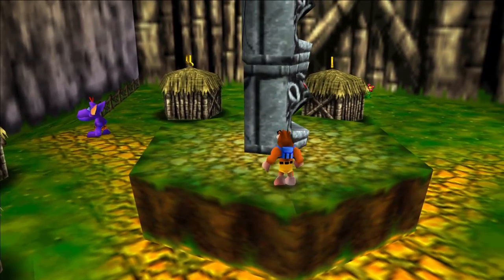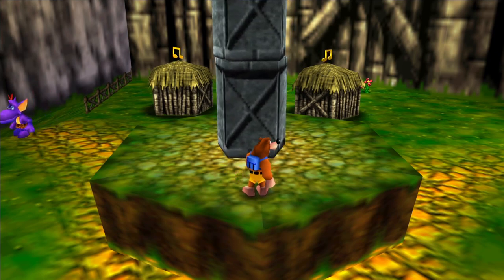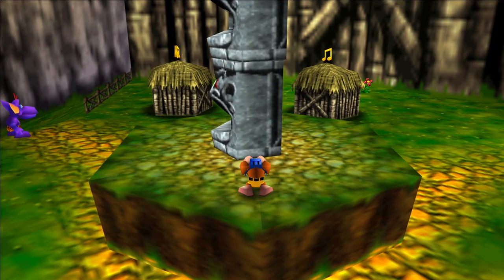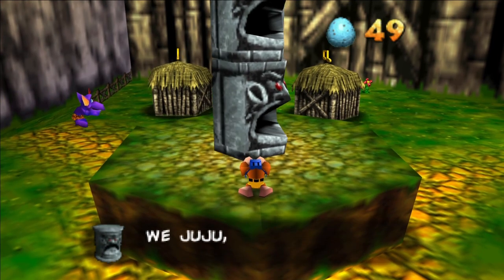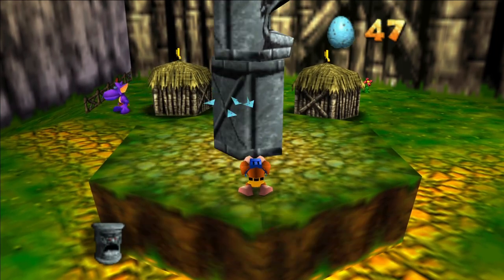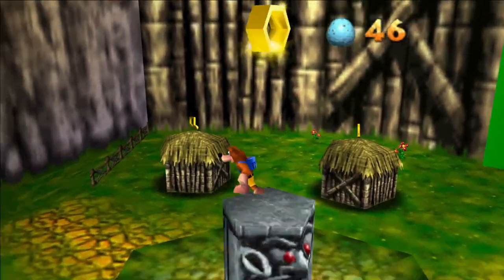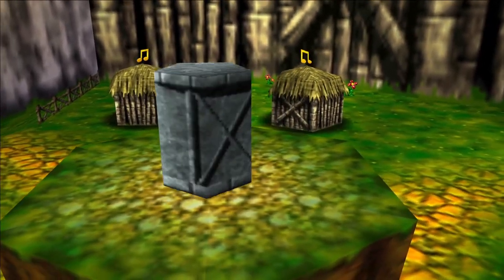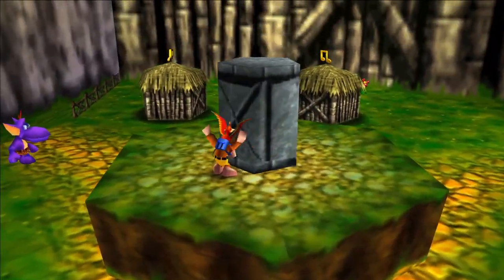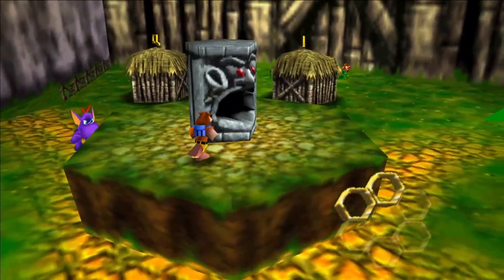The second honeycomb piece is going to be where these totems are. You need Kazooie to shoot eggs through her mouth, and you want to hit each totem except leave one on the ground for a special reason. When the last one is spinning, a honeycomb piece is revealed. You can't reach it without getting on top of the totem, so you want to do a backflip — and there you go, honeycomb piece number two.